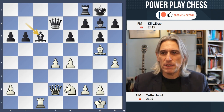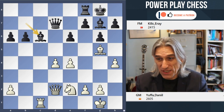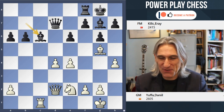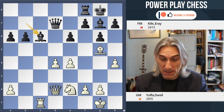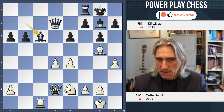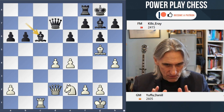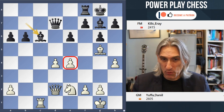But instead of rook c8, knight c6 was played, which had also been seen before. So black puts pressure on that pawn on d4, and white has to deal with that. Black is able to grab that bishop — you could say that's something of a success. And here, Daniel Jufa thought for 42 minutes. It's a classical game of chess; you're allowed to do that. This is quite a crossroads in the game because white has to decide what to do about that pawn.